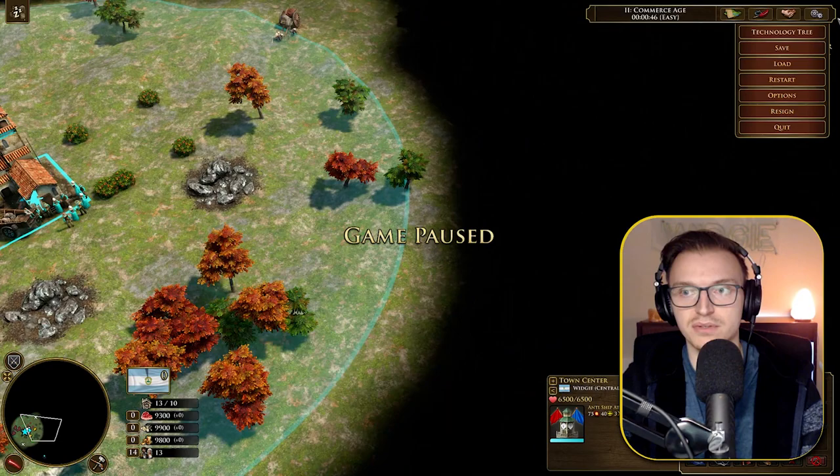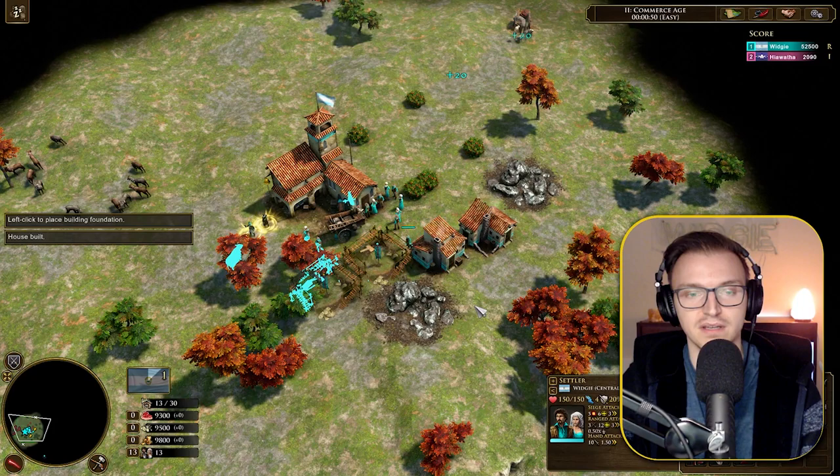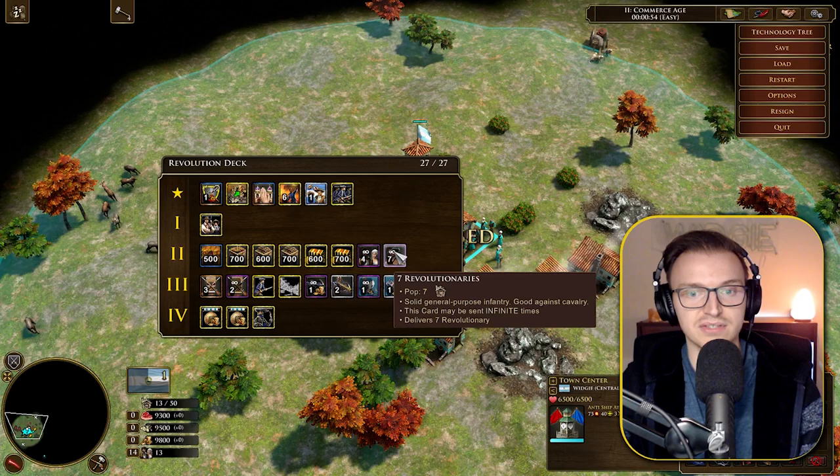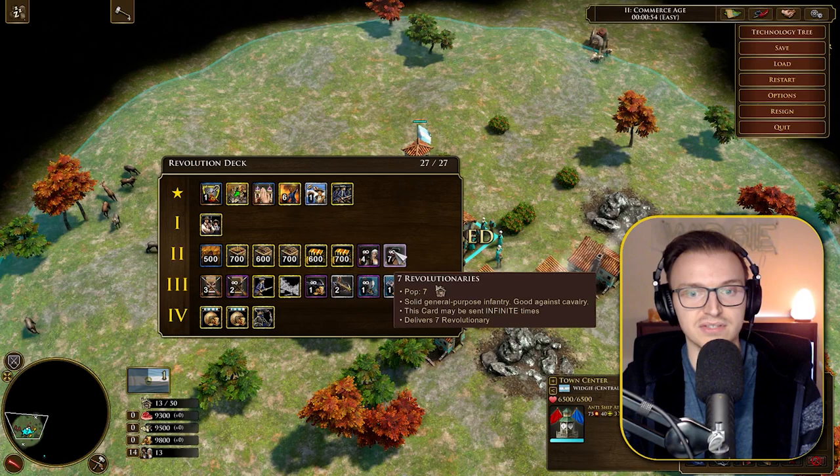Let's build a couple of houses to get some population and have a look at the deck. A good card here is seven Revolutionaries — a very good unit with ranged resist, sort of like heavy infantry with skirmisher attributes. They're a very good all-rounder and powerful unit to have in the early ages. This deck could be seen as quite a good Age 2 aggression deck.